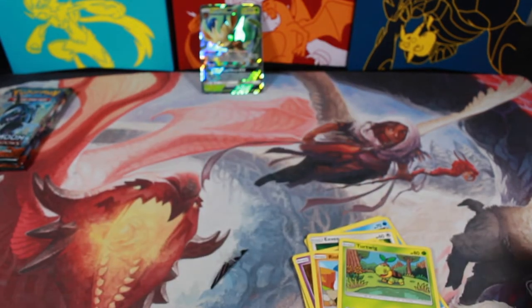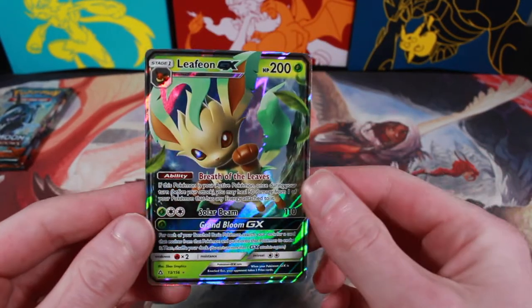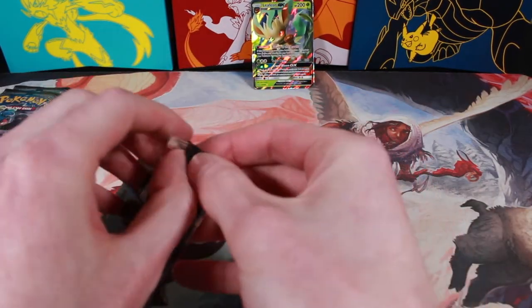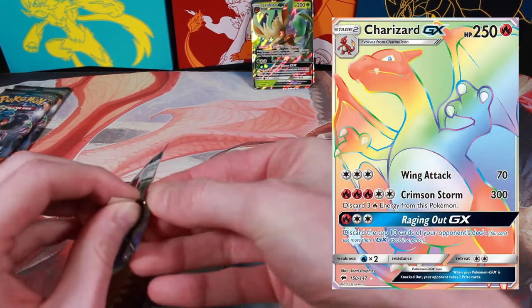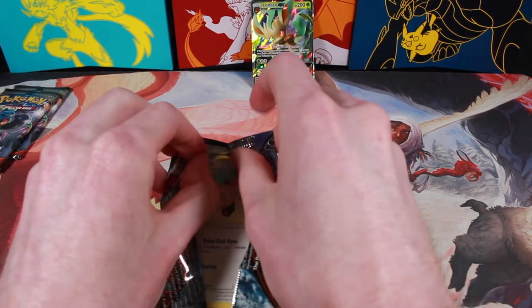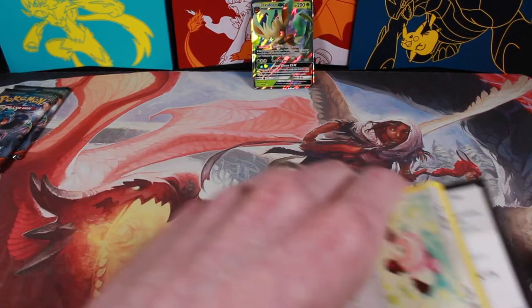Nothing too crazy from the Ultra Prism. Obviously we got our Leafeon GX, but maybe we'll get some luck with the Burning Shadows. I'll put up a picture of the Hyper Rare Rainbow Charizard GX — because that would just be great to pull. One of the most sought-after cards of the newer sets.